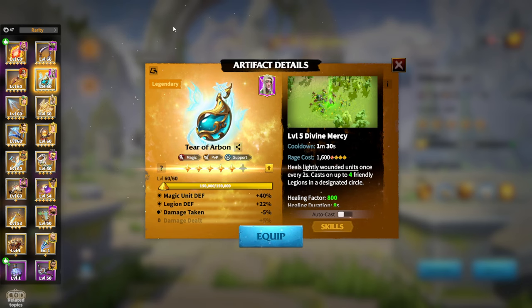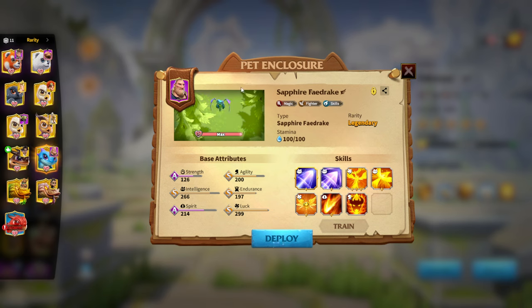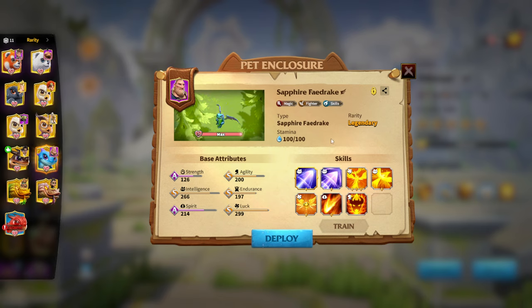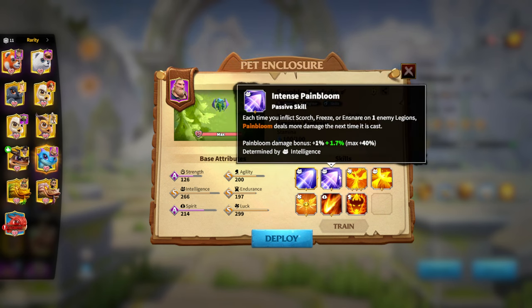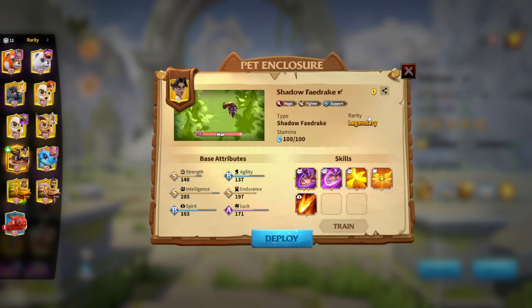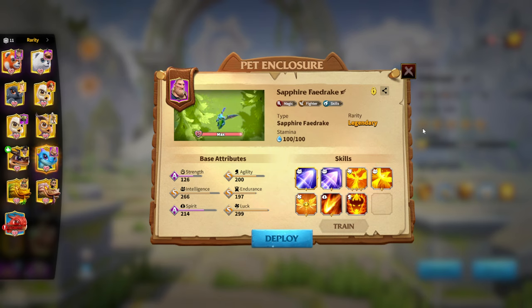For Warpet with Atheists and Thea, your choices are Sapphire Fedrake or Shadow Fedrake. Since the hero pair is already very defensive, I'd lean toward Sapphire Fedrake so you at least get offensive output from the Warpet — Painbloom is an offensive skill whose main job is to deal as much damage as possible. Shadow Fedrake is also fine, but I'd prefer Sapphire Fedrake here because you'll be lacking damage overall with this pair.